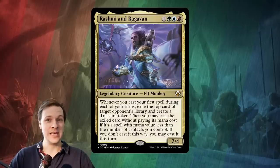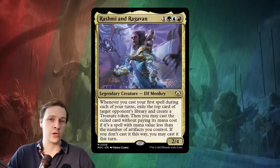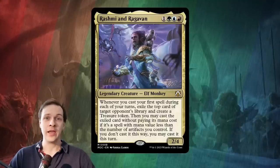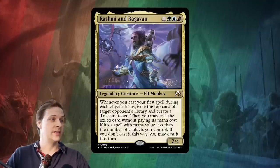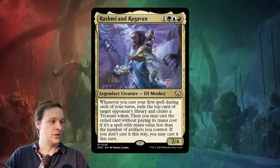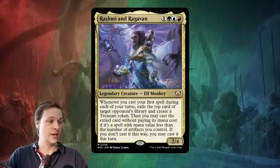Hi and welcome to a CDH deck tech video and also something of a card review for Rashmi and Raghavan, a Temur Storm Thief deck of sorts. It's a 4-mana cost red, blue, green and 1 generic elf monkey, 2/4. Whenever you cast your first spell during each of your turns, exile the top card of target opponent's library and create a treasure token. Then you may cast the exiled card without paying its mana cost if the spell's mana value is less than the number of artifacts you control.